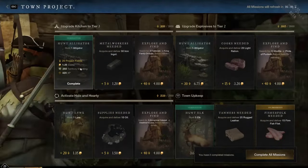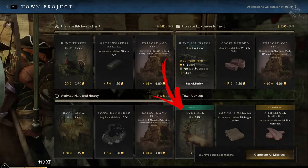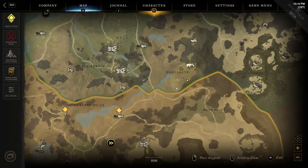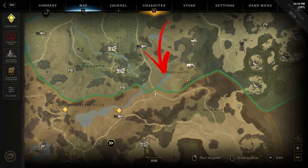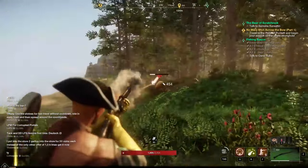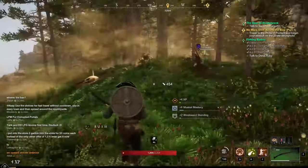In the Windsward city you may be asked to hunt some Elks from the city board. To find them you have to go to the bottom side and close to the borders of the other region. You have to roam the Elder Gate area in the map. This is the best location to search for Elk close to the city.